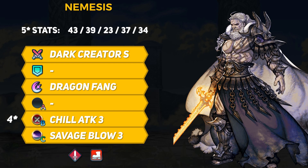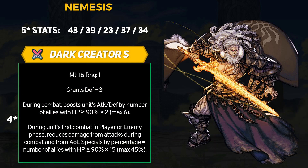Nemesis may be super slow, but 39 attack is very high and that's paired with 37 defense and 34 resistance, which is just an absurdly good defensive stat line. While the guy is going to get doubled by nearly every enemy, he does have some countermeasures thanks to his unique weapon. Nemesis will indeed bring his Dark Creator Sword, and it's quite the weapon. First off, it grants a flat +3 defense, so Nemesis will sit at 40 defense naturally. It then comes with two separate effects. During combat, it boosts attack and defense equal to the number of allies with HP greater than or equal to 90% times 2, with a max of +6, which would equal 3 healthy allies.